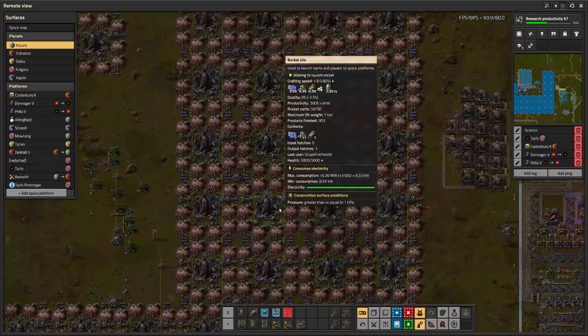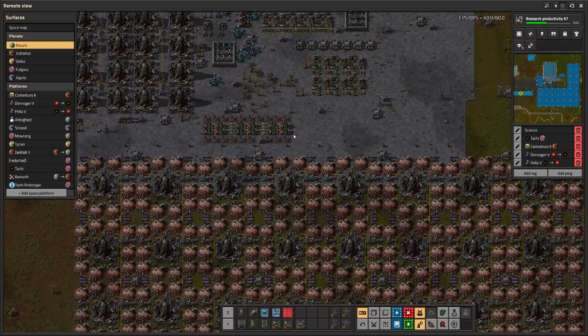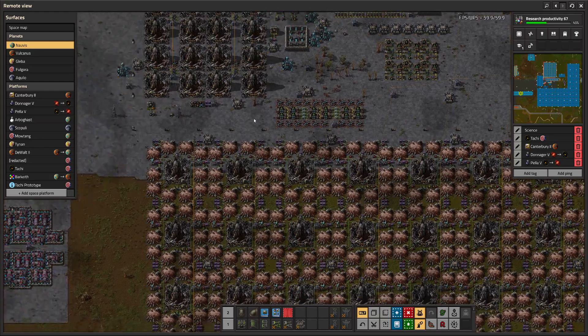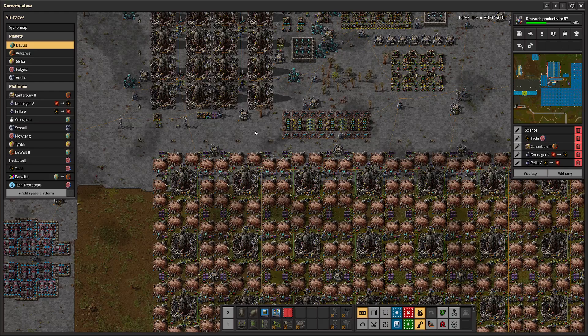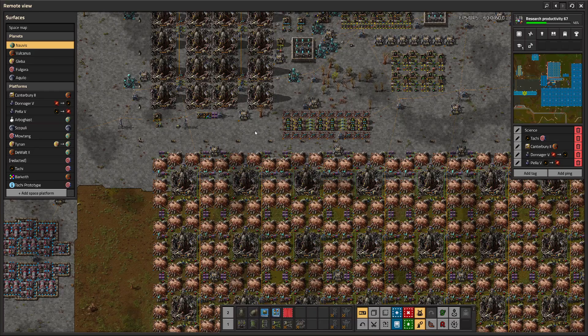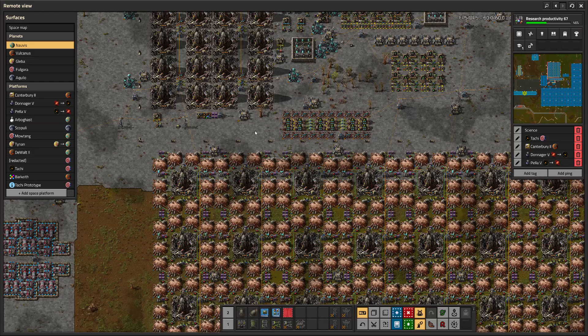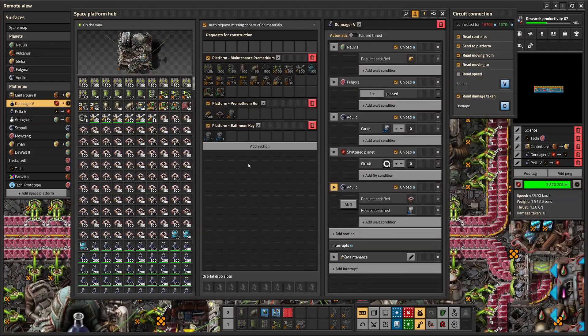Since then I've implemented another version of the token system — a bit more complicated — to solve a similar problem. This brings us to what we've coined the gas station bathroom key. Where I live in the States, gas stations often have a bathroom key you get from the cashier. There's only one key — you get it, use the bathroom, and give it back. The key aspect is there's only one key at a time, and only one person is allowed in the bathroom at a time.